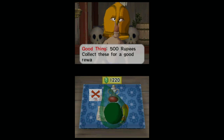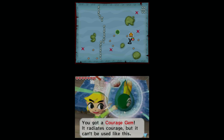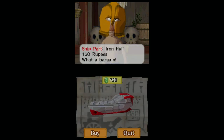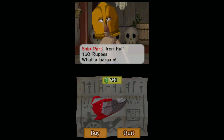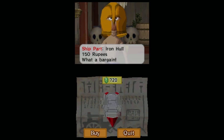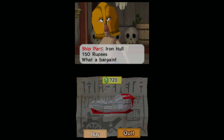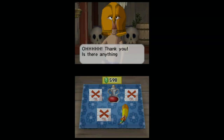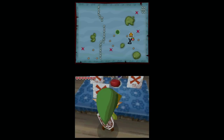We will also buy this for 500 rupees. Let's see what this is — iron hull, 150 rupees. I don't really care to collect ship parts like this, but just so I have something new, we'll go ahead and buy this. And then I could probably make a profit of 10 rupees on that.